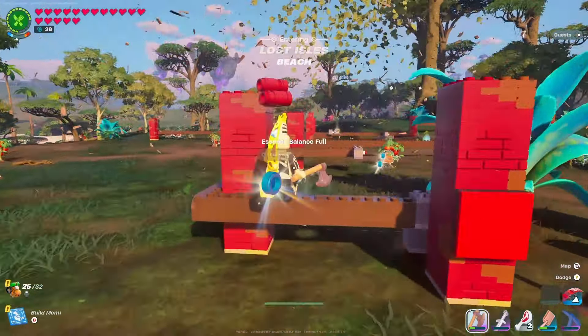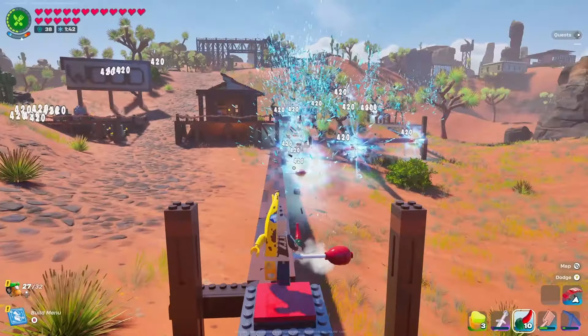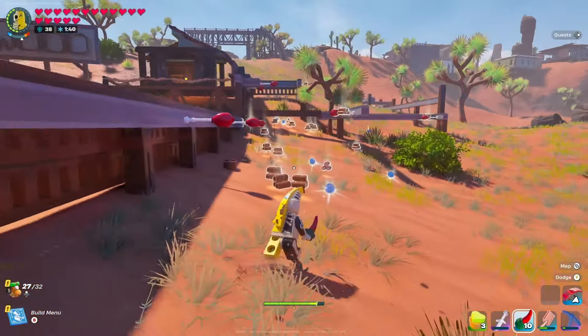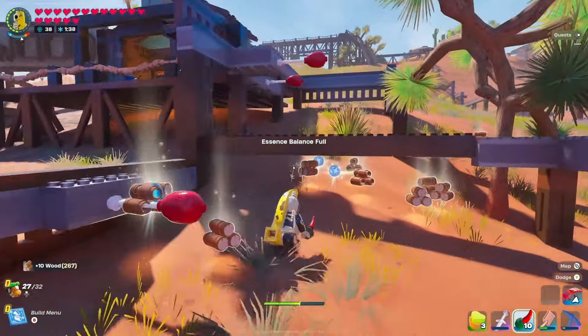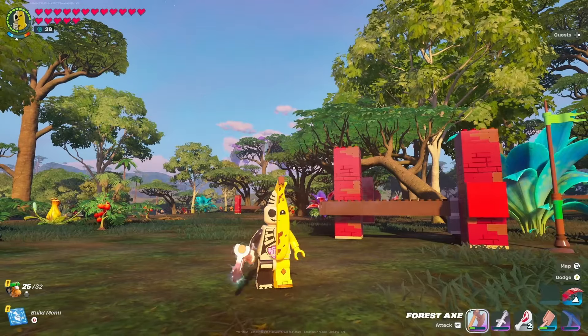Auto farming is back in LEGO Fortnite and it works on mahogany. Not only are we going to be able to do this on mahogany, it still works on wood and you can also collect a ton of essence from doing this. In today's video, I'm also going to show you a trick on how to almost instantly regrow your trees for maximum farmability.